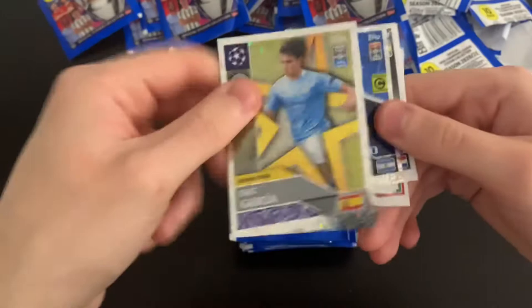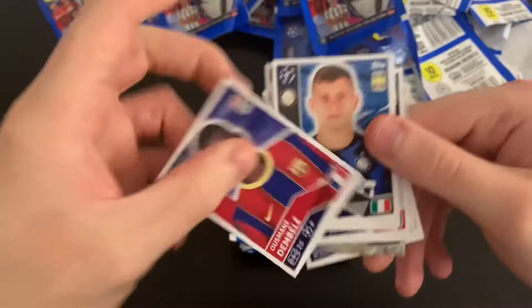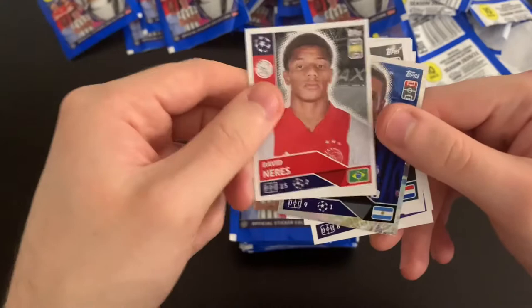We've got Eric Garcia Rising Star — a nice pull. We've got Alejandro Gómez captain. Villigenia, Abraham, Mbolo, Naby Keita, Osman Dembele, Nico Barreya, Yusuf El Nazari, David Neres. That's that pack done.